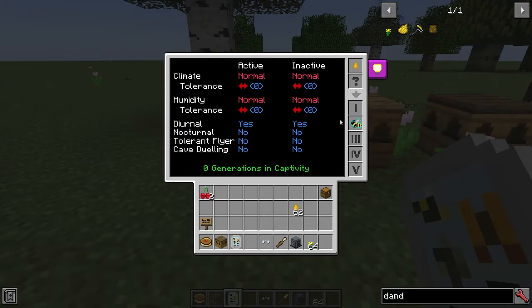This next section shows the environment that the bee likes. It likes a normal climate and has no tolerance either side, so if it had a plus-one tolerance it would work with a slightly hotter or colder climate. Same applies to humidity. Diurnal: does the bee work in the day or not? Nocturnal: will it work at night time or not? Tolerant flyer: will it work when it's raining? Cave dwelling: does it need access to the sky above the hive or not?